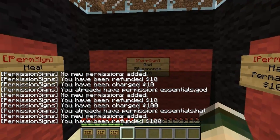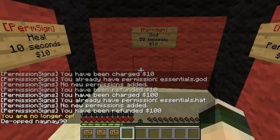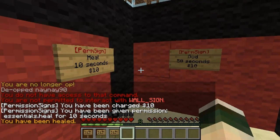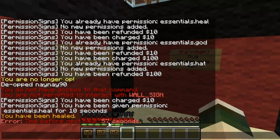So if I de-op myself and use these, you'll be able to see that I can use the commands but can't do it before. I'll quickly test the commands first just to show you I can't use them — so heal. Now if I right-click it will be able to use it. As you can see I've got it for 10 seconds and I've been healed. Obviously there's a default thing there from essentials.